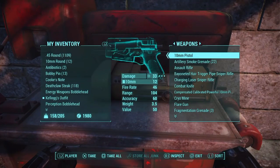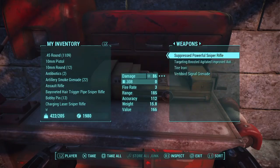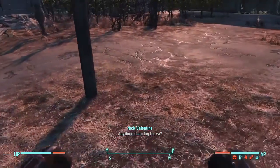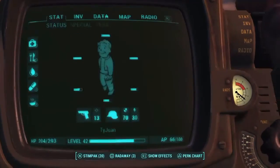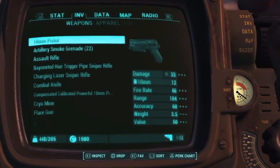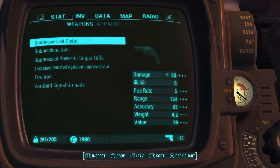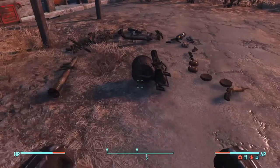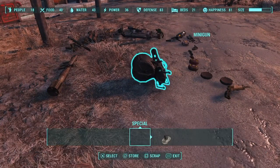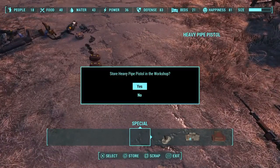Grab all your guns. Go into your inventory and drop all your weapons on the ground. Then go into the workshop and store all your weapons in the workshop.